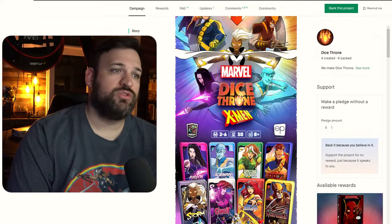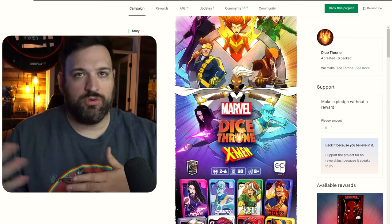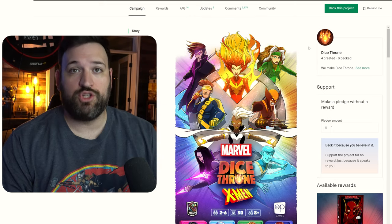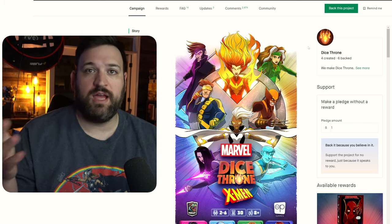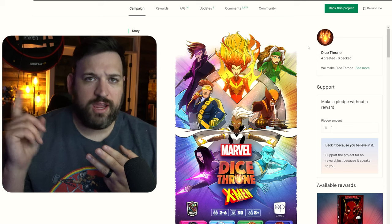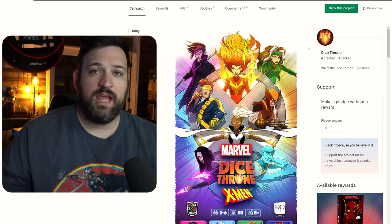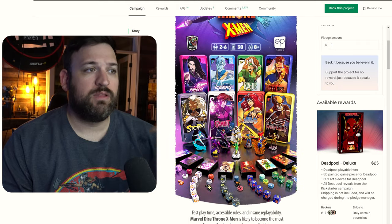Originally Dice Thrones used classical characters like hunter, berserker, paladin — things from classical fantasy stories. Marvel Dice Thrones brought in the Avengers characters you'd know from Marvel MCU products: Spider-Man, Doctor Strange, Captain Marvel, these types of characters. Now X-Men is going to keep that Marvel license and bring in the X-Men, where we're going to have eight — technically nine — more people to be able to play with.